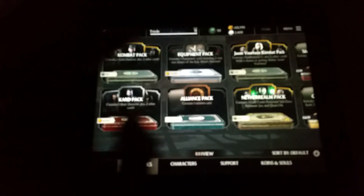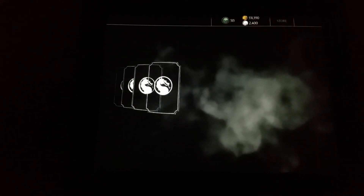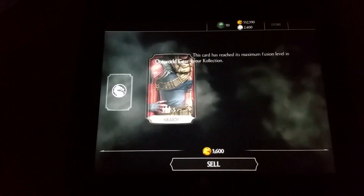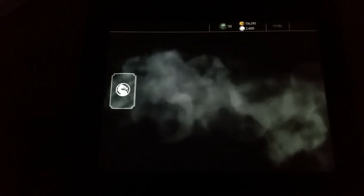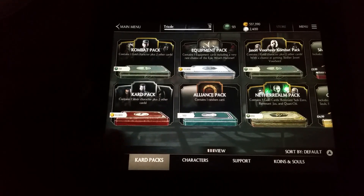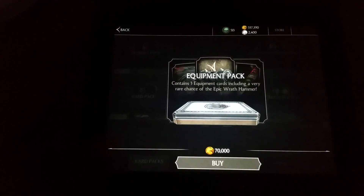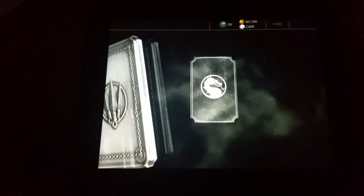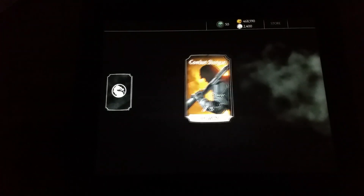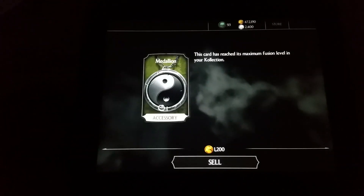Let's do another one. Not really expecting or looking for anything in particular. Already have healing herbs fully fused up, as well as the outworld gear and riot gear — this can be the annoying thing. But you have the opportunity to get stuff you don't have, so it's always good to buy these equipment packs to get as many equipment cards and rank them up as highly as possible. Amulet — already have. Combat shot — medallion — not on this occasion.